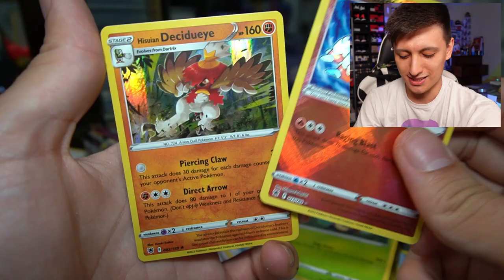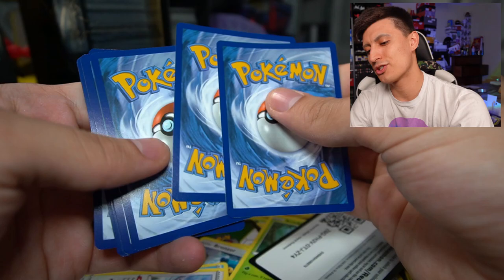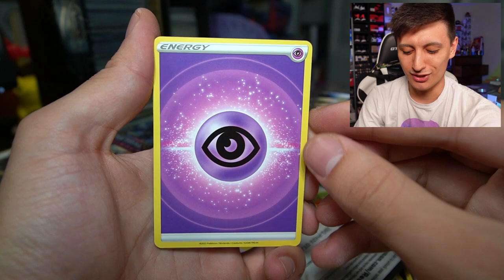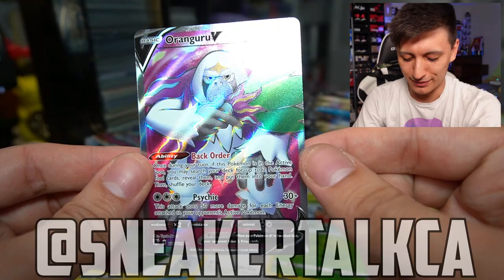When it's a white coat card we'll skim through it, and if it's a black coat card we'll do the card trick so I can potentially use the footage for a TikTok or Instagram. If you guys haven't followed me yet on TikTok or Instagram, it's sneekertalk_tcg and my main Instagram is sneekertalk_ca. We got an Oricorio GX — I'll happily take that, it's a solid hit and I'm like 90% sure it's a full art.